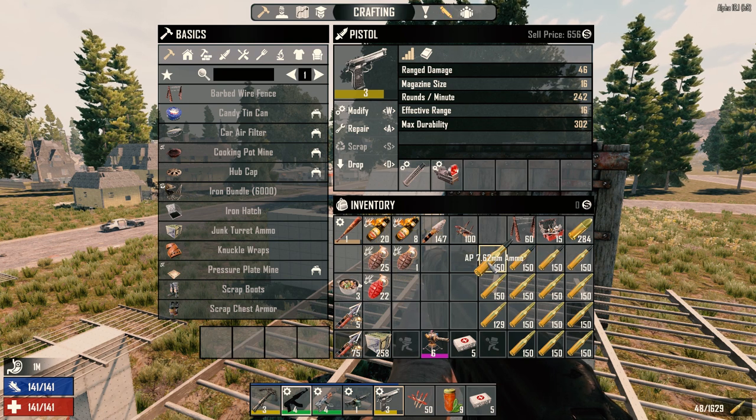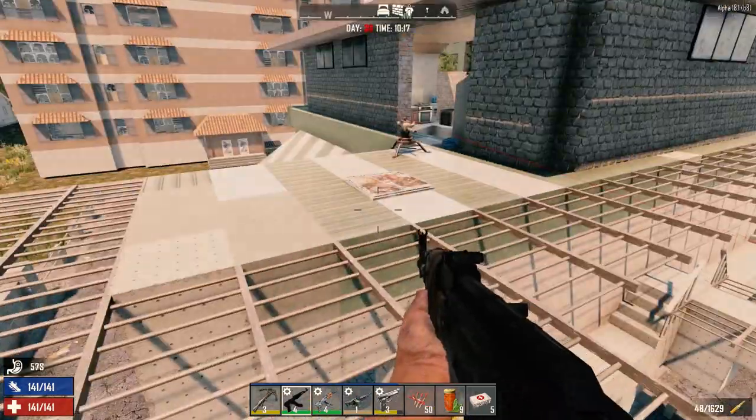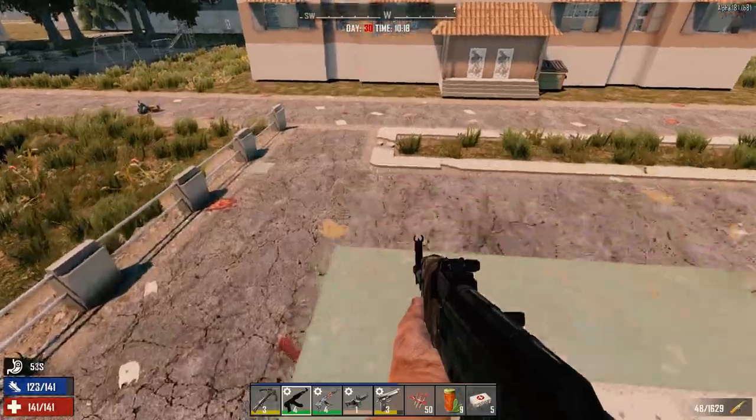We're not going to start with the AP rounds. If things get hairy we'll switch to AP, but for the most part we're going to stay without it. I'm going to take my bat with me just in case. We have our grenades, cocktails, and stuff. We've got crossbow bolts just in case. We're going to go down now. We still have 15 repair kits. I repaired most of the stuff, but we've got our red tea and meat stew — I don't think we'll need it but we have it just in case the Molotovs light us on fire.